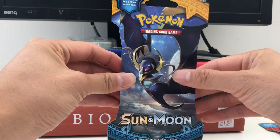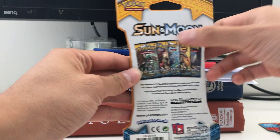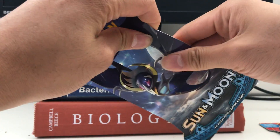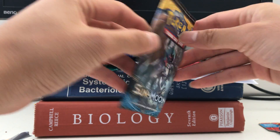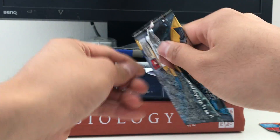This one has Lunella artwork. They have five different artworks for some reason — I didn't get any of the Sogaleo artwork unfortunately. Inside we have a Decidueye artwork from the booster pack. Let me just rip this open — let's see what we have.